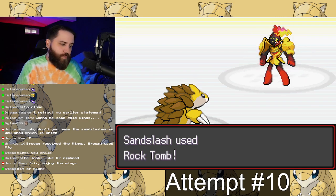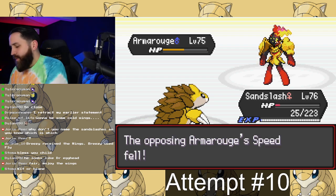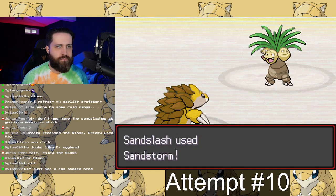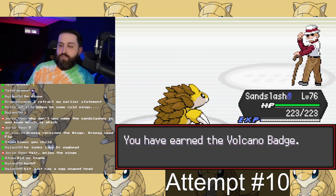I was stuck on the Blaine battle longer than I'd like to admit, until I realized I could set up Sand. As soon as I got rid of the Sun with Sand, Exeggutor became slow and I beat it on the first try. I don't know why I didn't think to change the weather earlier — that was very obvious in hindsight.